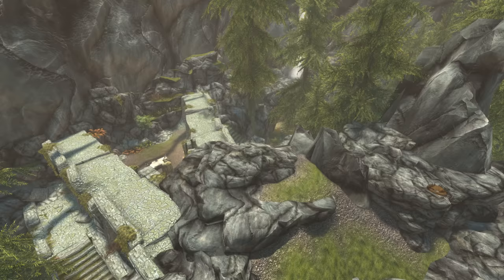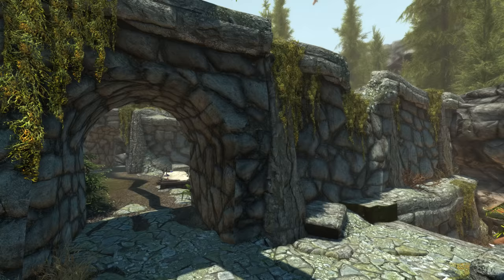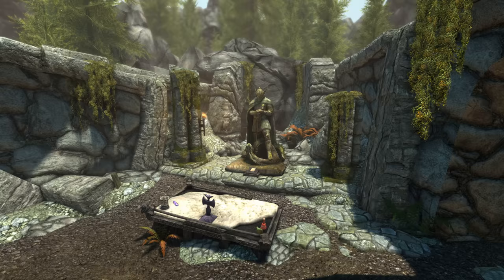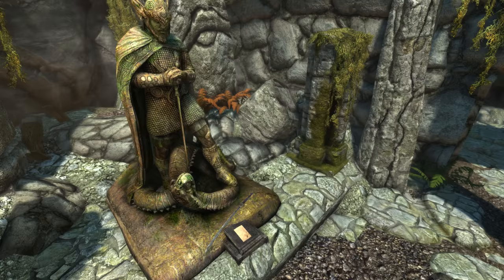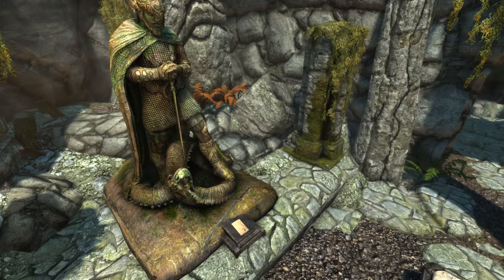For now, head to the back of the very lovely grove where we will be met by ancient temple ruins and an altar of Talos accompanied by a statue of Talos. At the base of this statue is a piece of paper called Bola's Writ.